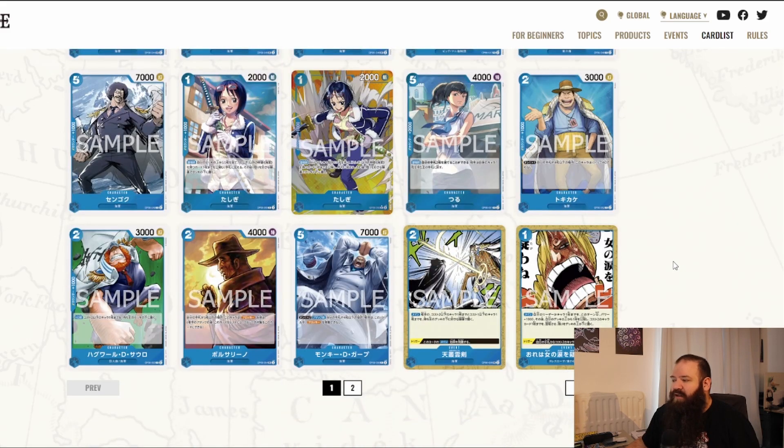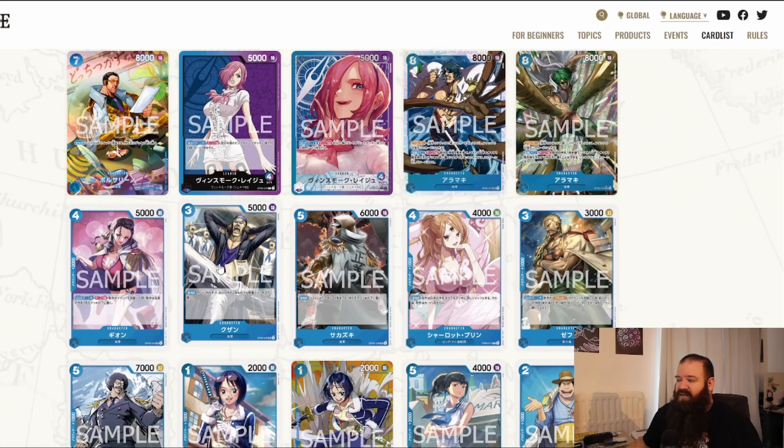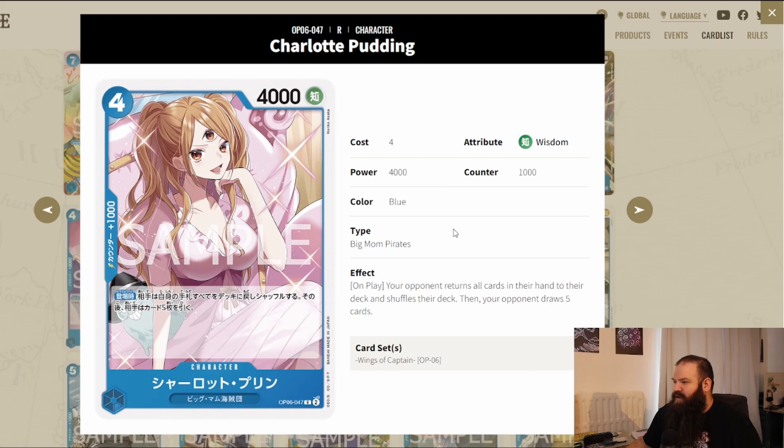For blue, despite having a Germa 66 leader, the support is mostly for the navy. We also get a Young Corazon, which is perfect for card cycling in the navy type — draw two cards and place two from your hand at the bottom of your deck in any order. Draw power and card cycling is very important in this game. Another interesting card is Pudding — a Big Mom Pirate in blue. I don't think we have other Big Mom Pirates in blue, so correct me if I'm wrong.